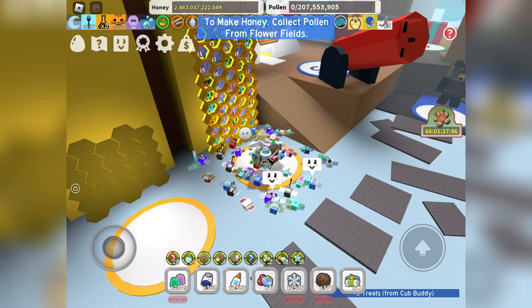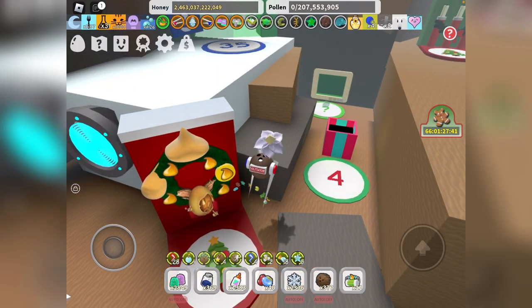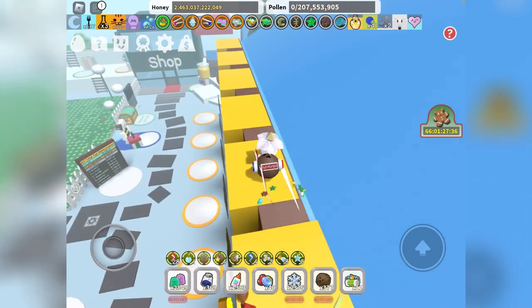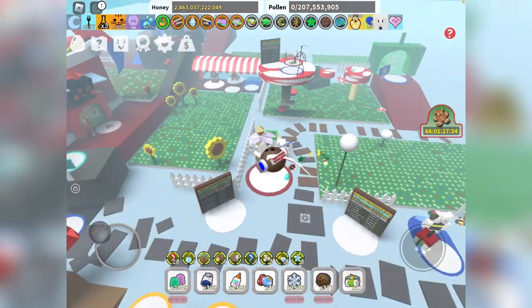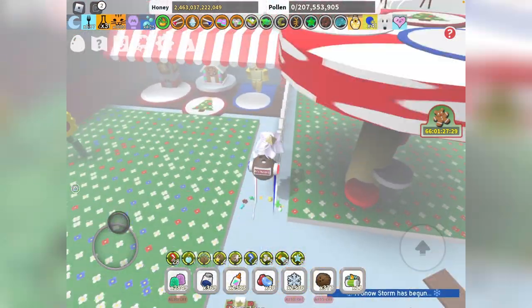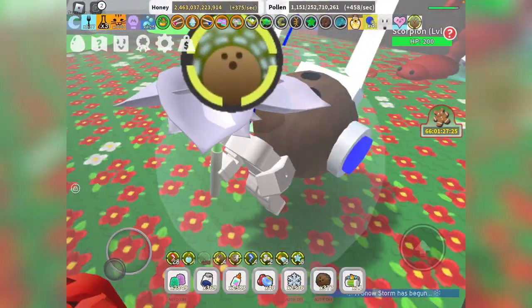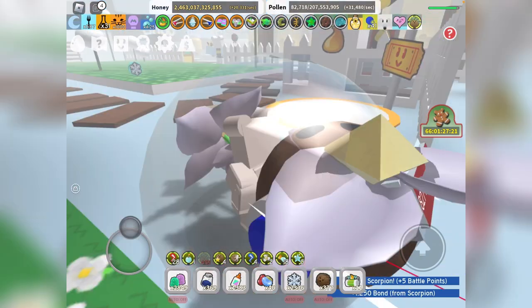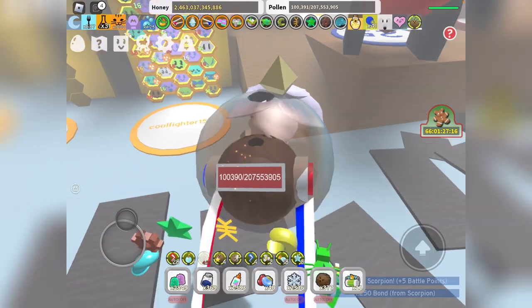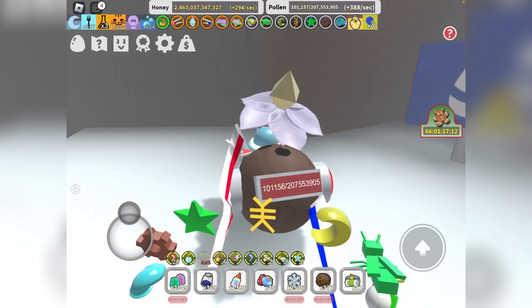All right, the Field Boost is over. The next 15 minutes in the balloon actually wasn't really that much better, but it was about 2 billion, so it wasn't that bad. Let's see how much we made: in 30 minutes we made around nearly 220 billion honey — so that's not bad, that's pretty good. I'm not sure if that's my best, but 220 billion with a 4x Field Boost in 30 minutes — not bad. I did donate a Mythic Egg to see if I could get the wins, but I didn't.